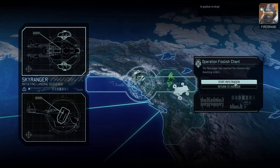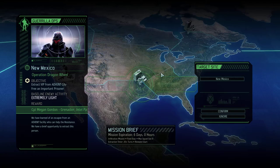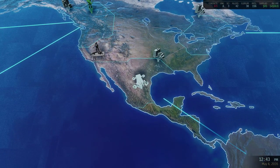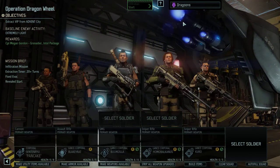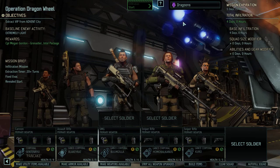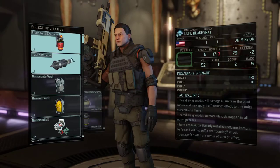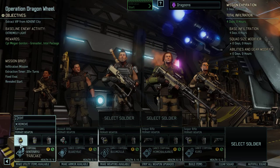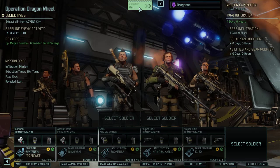Sky ranger, deploy. In position to drop. Let's keep scanning. Got another guerrilla operation — a new soldier. We don't have any medkits in this squad, so let's give Blakeyrat a medkit and Benton Ryu a medkit. We've got two nano medkits on there. Start the infiltration.